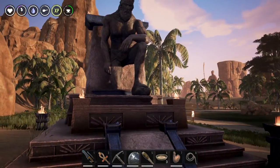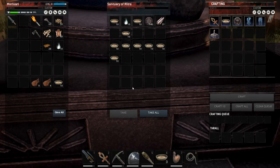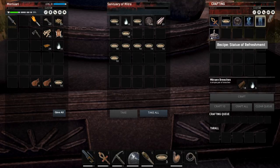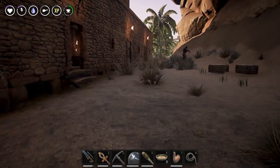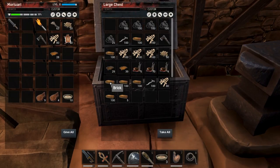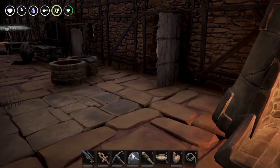Meanwhile the Shrine of Mitra has been upgraded as well, so it looks a little different — it looks nice actually. Let's have a peek inside. It has a lot more inventory slots now. There's something new: a Mitrian tunic, Mitrian breeches, and also something new — a Statue of Refreshment. I need 10 bricks for that. I have some of this stuff so I might be able to craft some of these. I need plant fiber and 10 bricks.